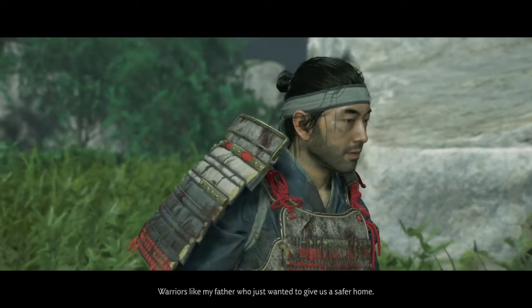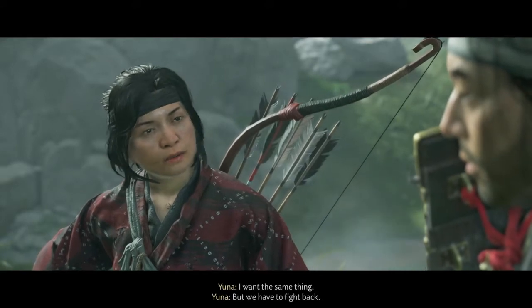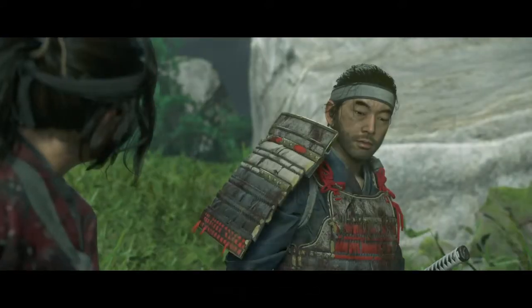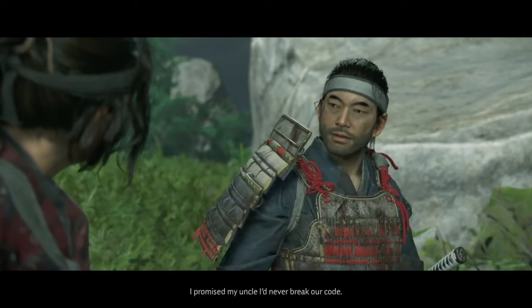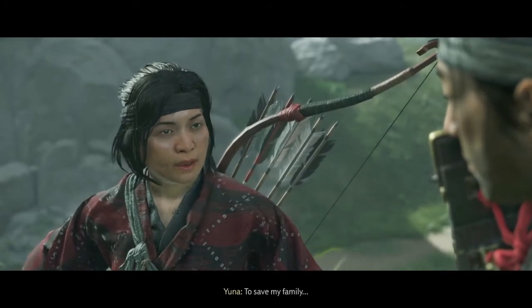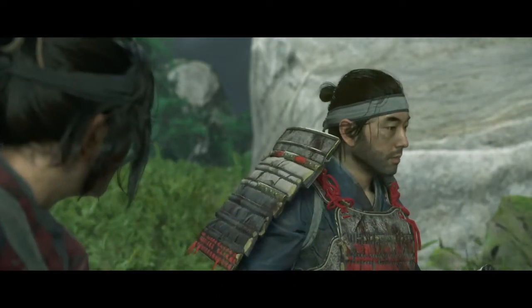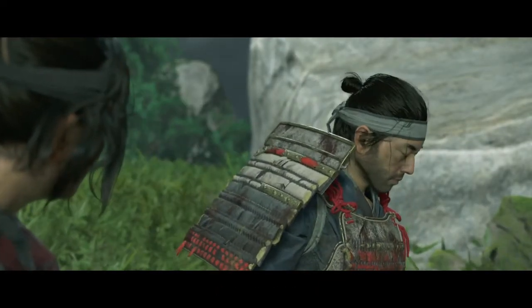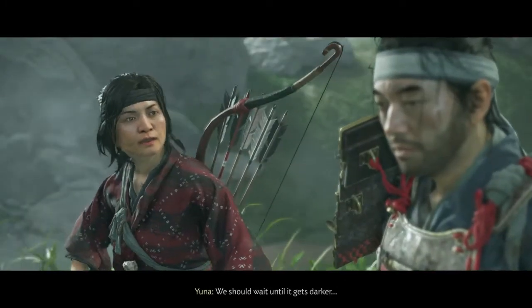Face the enemies face to face — that's Jin's code. Sorry Jin, but sometimes you have to fight like thieves because of the situation. Whatever she's saying is true — sometimes we really have to live like this.